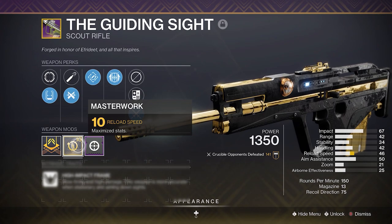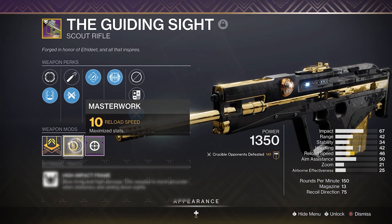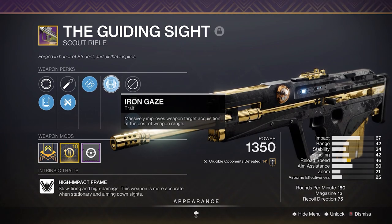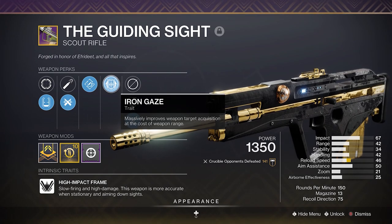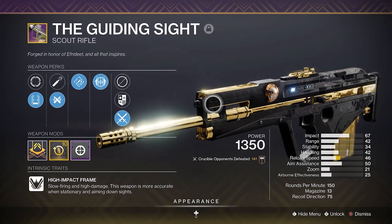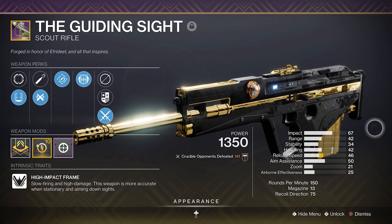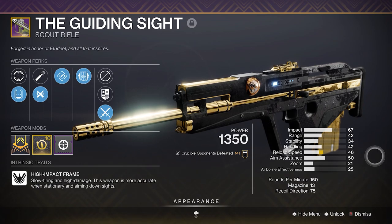This is a 4 out of 5 god roll — you could technically say 5 out of 5 because pretty much all the stats on this thing are really low, but I would prefer a Handling Masterwork over Reload. The main thing that really separates the Guiding Sight from other 150 Scouts is Iron Gaze. It massively improves target acquisition at the cost of weapon range, but weapon range really does not matter on a high-impact scout — you're never going to experience damage falloff, and having that extra aim assist basically makes this the freest gun in the world.